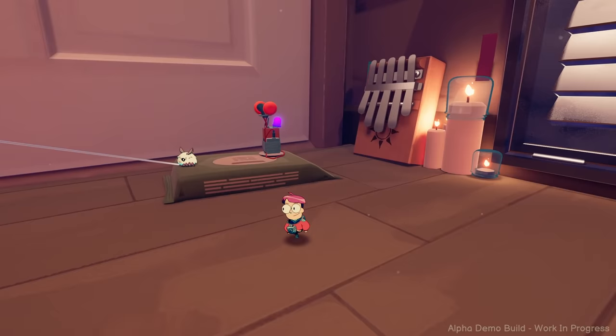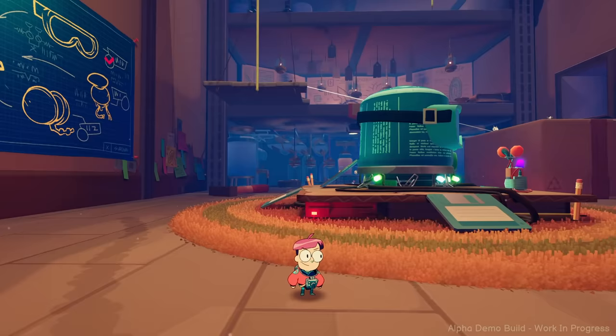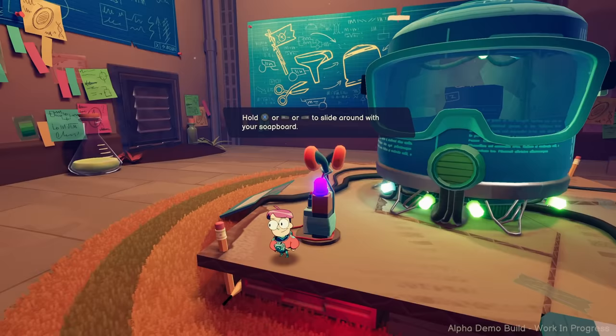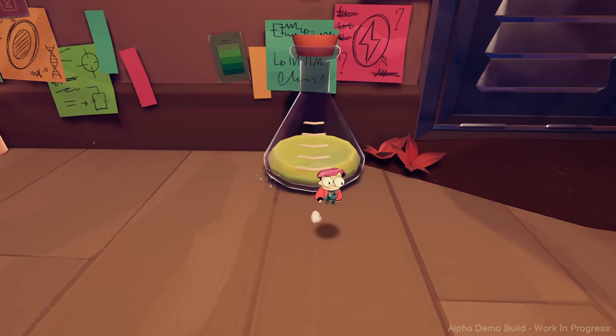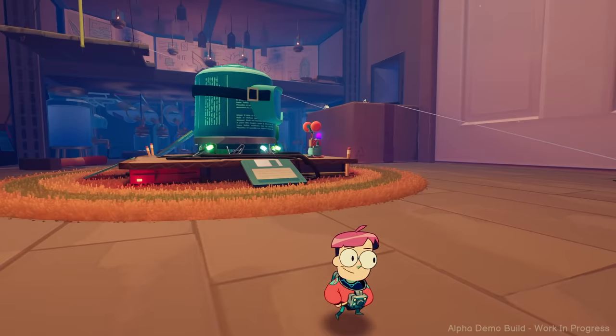Soapboard! That makes going around a lot faster, especially seeing how small we are — that's gonna be really useful. What are we trying to build here? I don't know, I can't guess at all. It looks like some sort of a scuba diving helmet. My tinykin are gone — they're localized to each level, I guess. Maybe let's talk to some of the people around here.